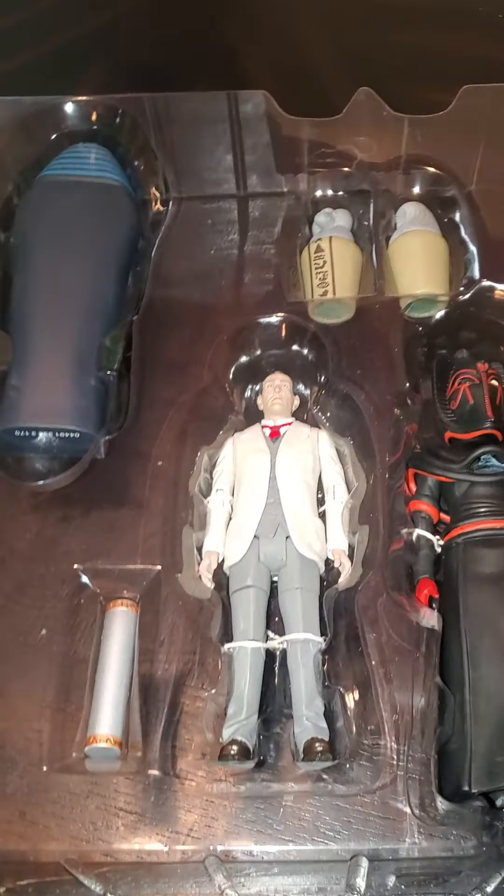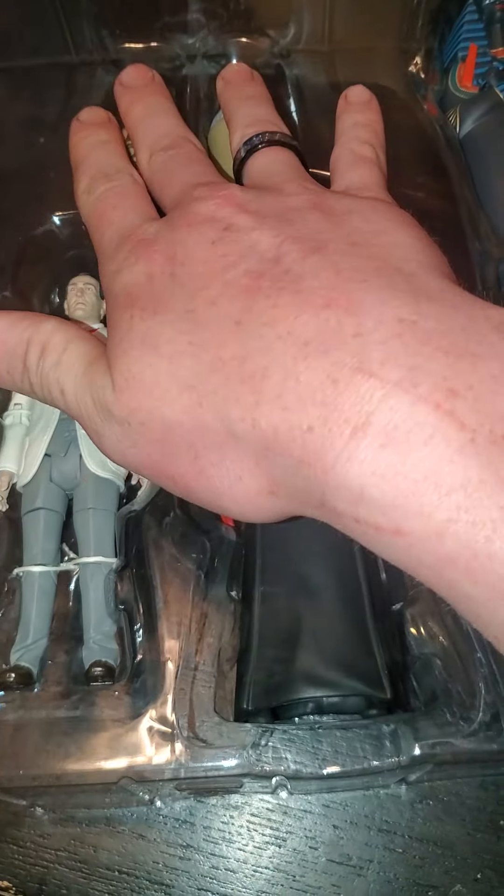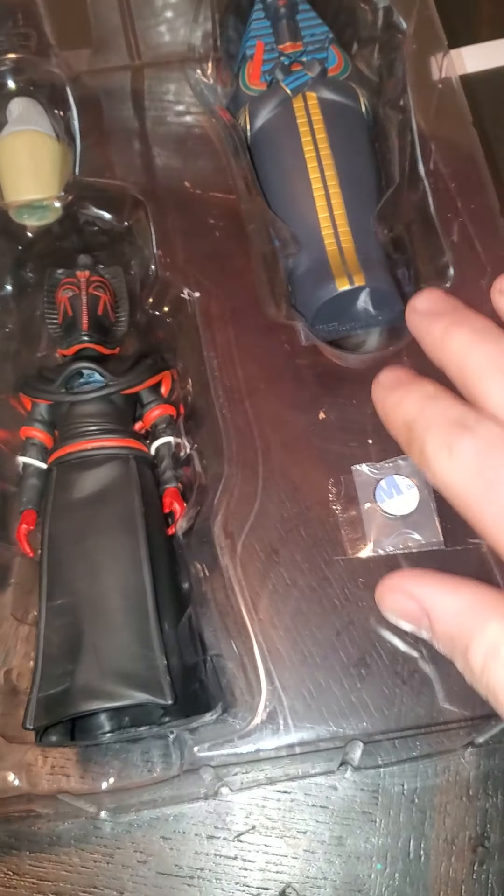Right out of the packaging we have our two figures of Sutek and Marcus Scarman. We have our accessories, the sarcophagus, and I'm not sure what this is — a little velcro double-sided velcro thing. We also have the back side of the sarcophagus and our fuel canisters.